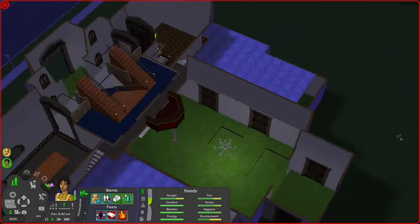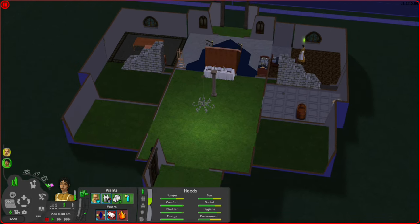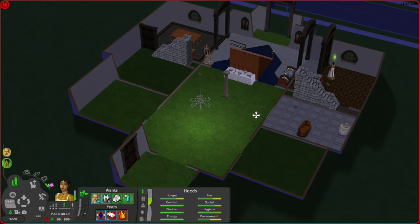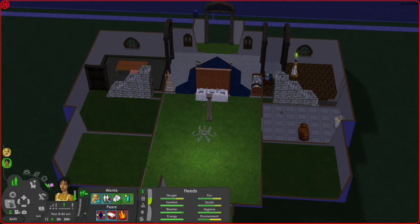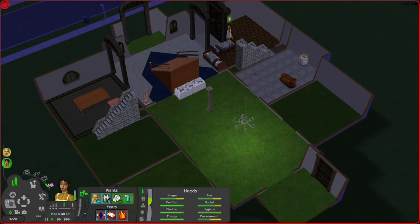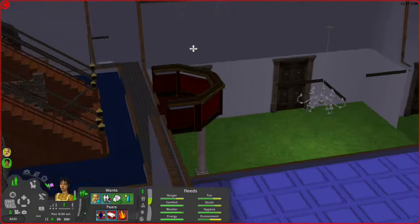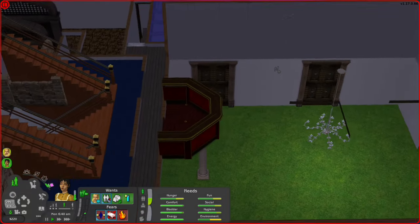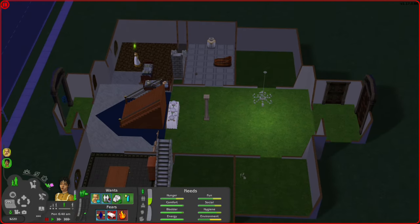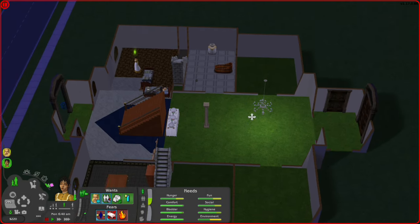I've also added a ballroom which for now is completely blank — there's nothing in it, not even flooring, but there's a chandelier, so priorities. I've only put a buffet there, which could be practical for when they have a little more money. I also added a little balcony up top to look at people dancing, but most of the time it's just going to be fully empty.